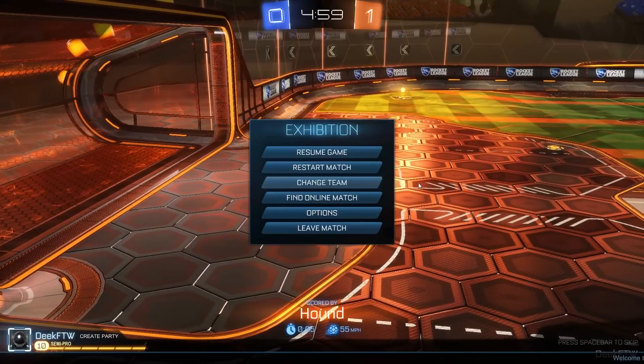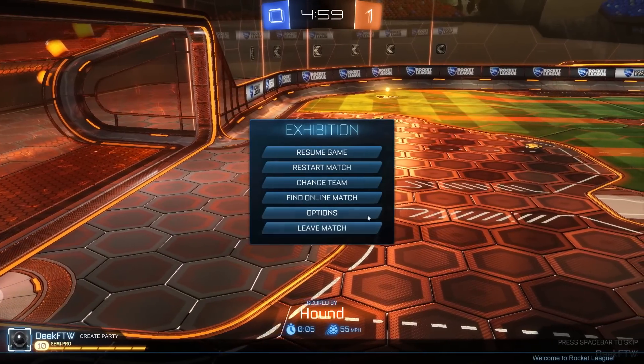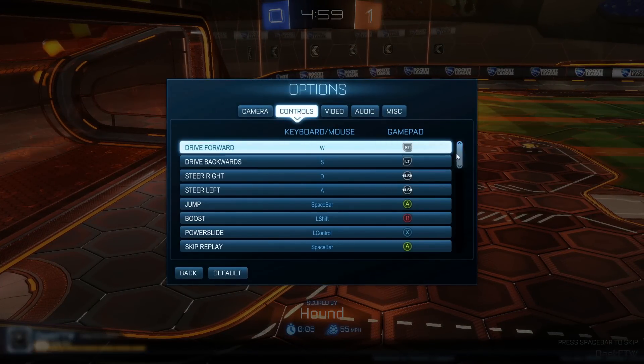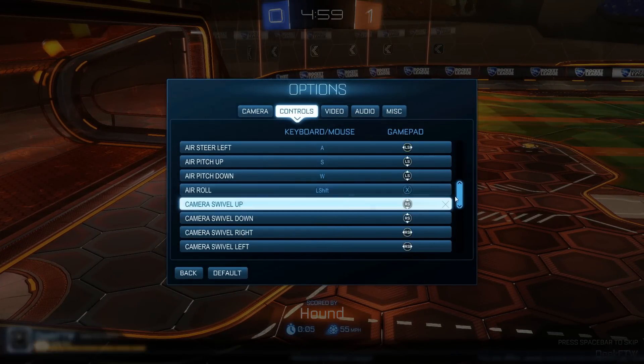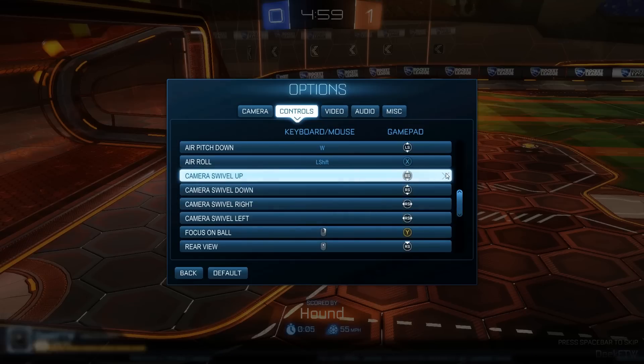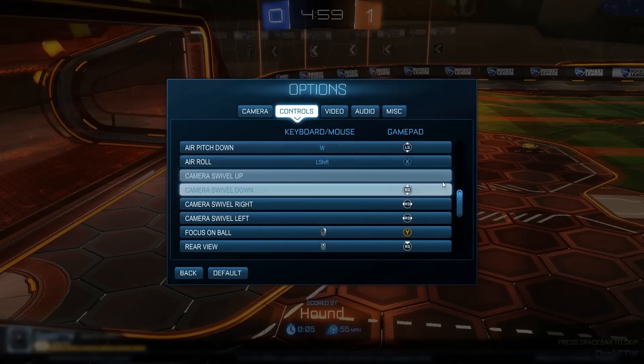That guy just scored on me. The way to fix this is simple — you go into options, go to your controls, scroll down to where it says swivel. All of these: swivel up, down, left, right.